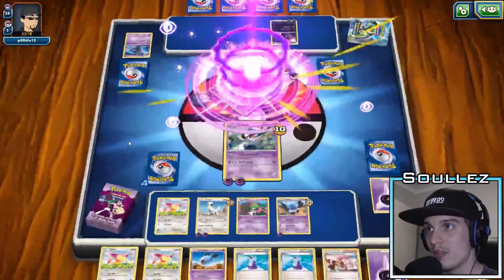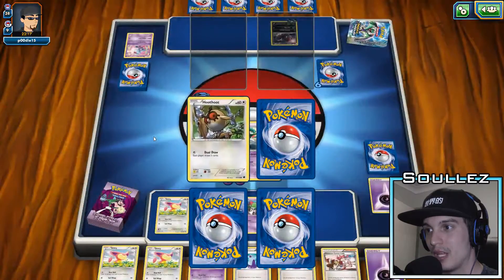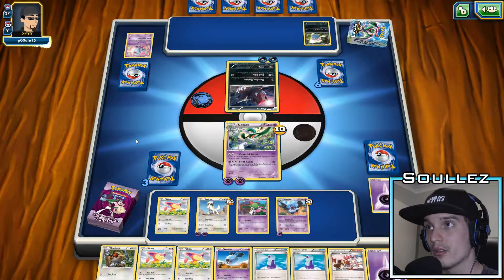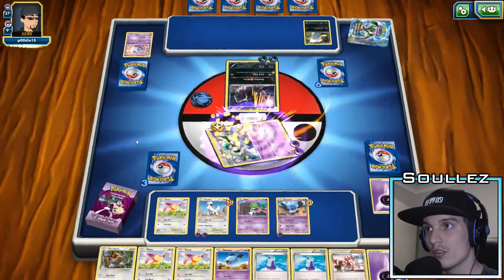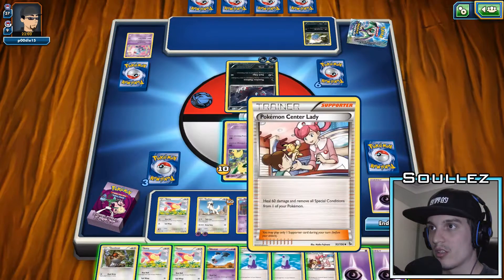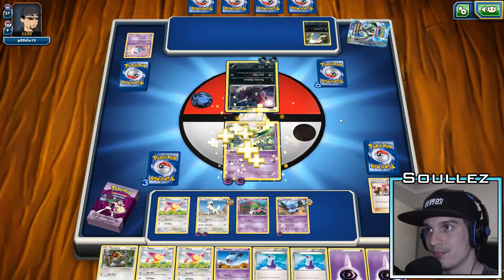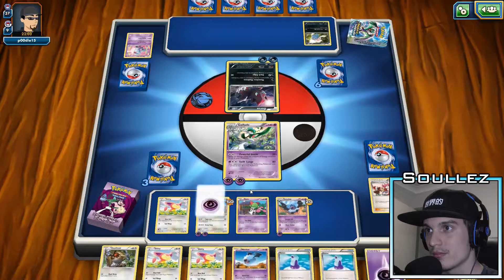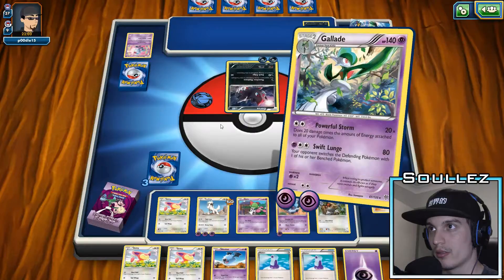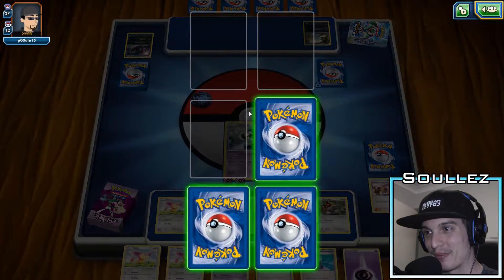All right, so we've got 2 on the damage. Got the 5 — such a strong card. Even the Gardevoir EX is fairly strong. So unless he's got... he's got a basic there. It's not over yet. What's that do? Your opponent... that's kind of annoying. I've got it — get it up.